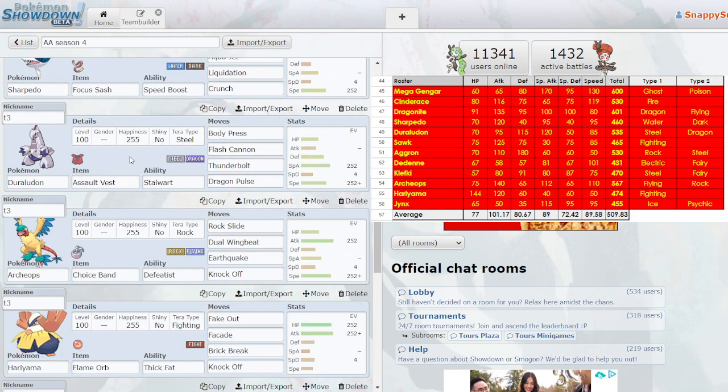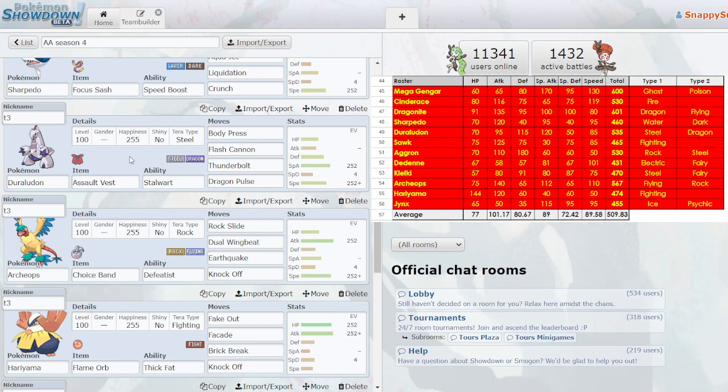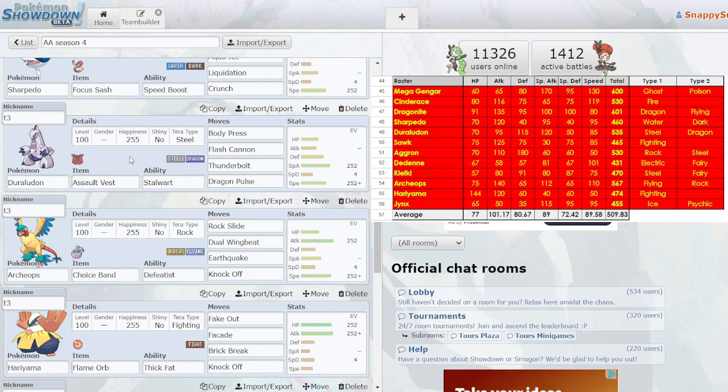Duraludon — again pre-Gen 9, so even before Archaludon. Duraludon was all I had. It's not very offensive and wasn't very defensive, but it was a special attacker that got Body Press, which was kind of good. It also got Stalwart, which is okay. I didn't run into a lot of Follow Me or anything, so Stalwart really didn't do me any good. I don't know that you can use this thing a lot differently than I did — it is what it is.